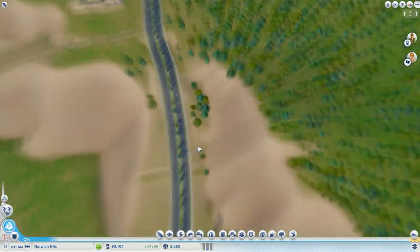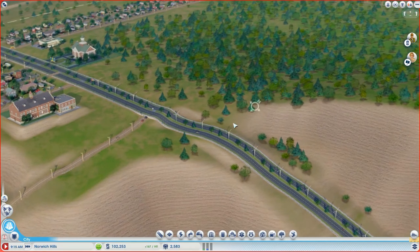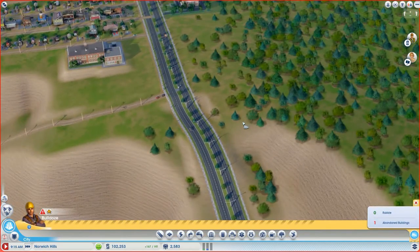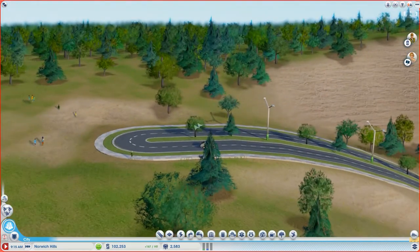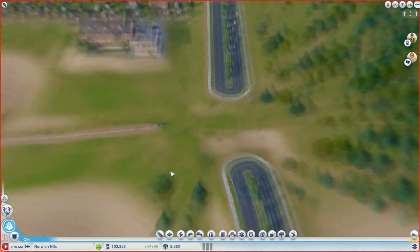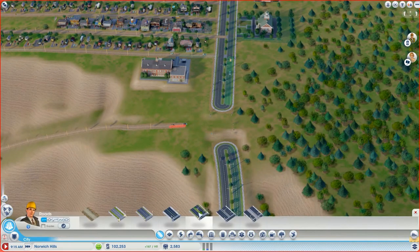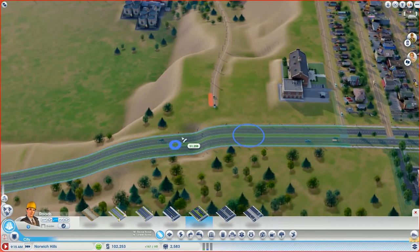I'm going to go in here and delete these sections — and there is our culprit right there. I'm going to back this up as well. Let's grab our avenue and see how this is going to look. It's not great, not quite what I want. That dip is kind of ugly — all I'm doing here is moving the mouse back and forth and it's helping to terraform that a little bit. That might be as good as we're going to get right here.